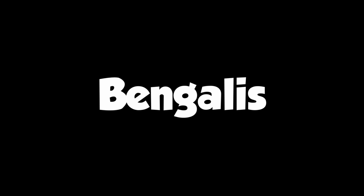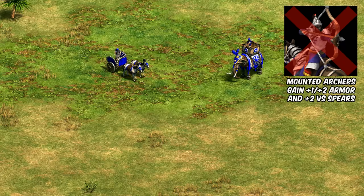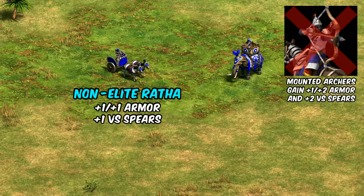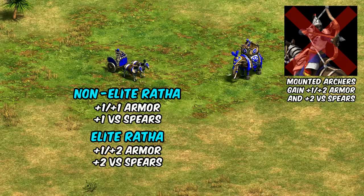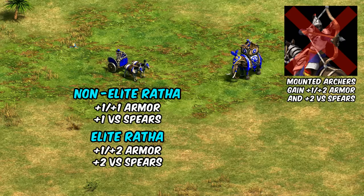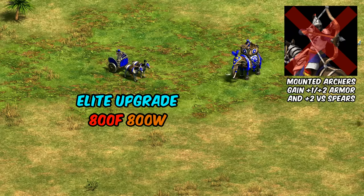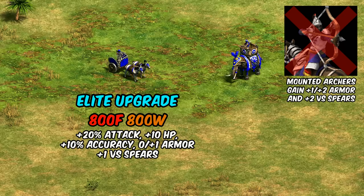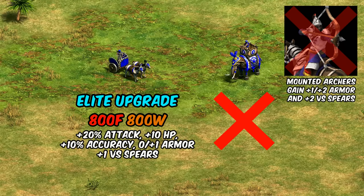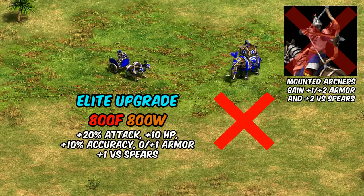Next up, for the Bengalis they're losing Parthian Tactics, which gives cavalry archer variants some extra armor and bonus damage against the spear line. In compensation, the Wrath Chariot is getting plus one plus one armor in castle age, and then the full effect of Parthian Tactics as part of upgrading to the elite version. Basically it's just a better unit in castle age, and the elite upgrade — which is already unusual for costing just food and wood — now has Parthian Tactics built into it.